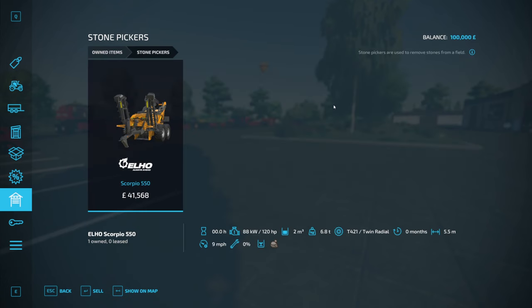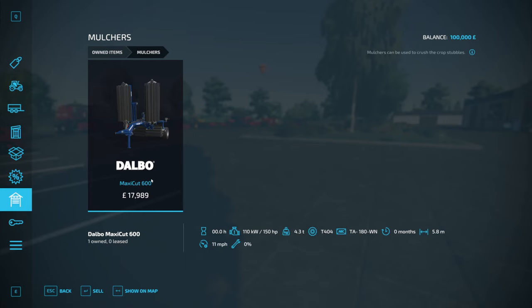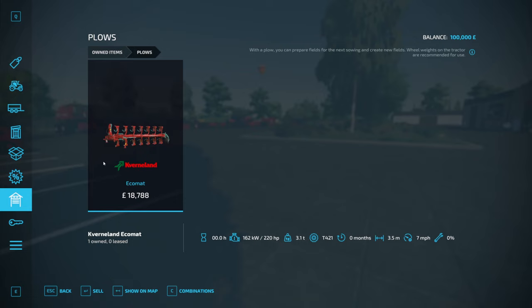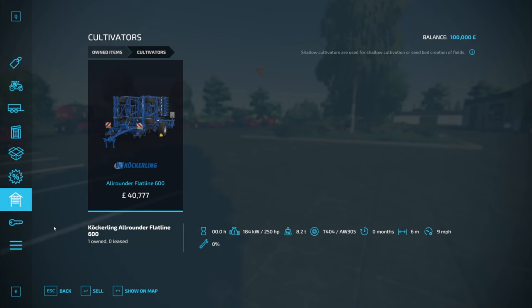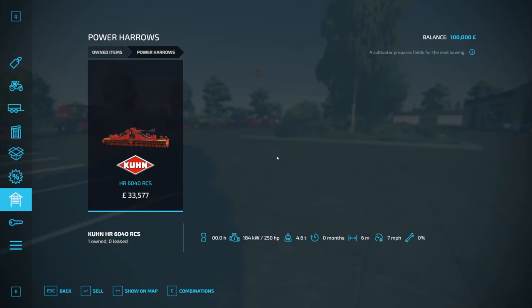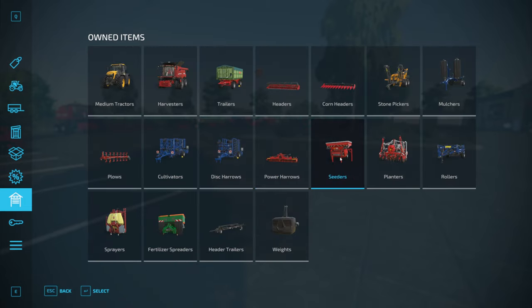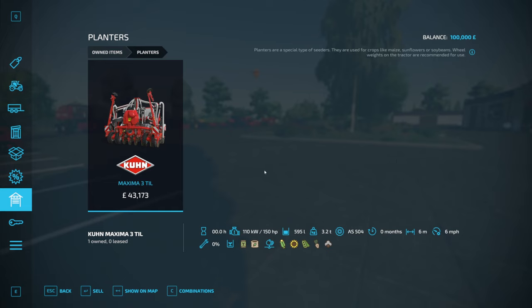You start with a stone picker — the large base game Scorpio 550. You have a Diablo Mulcher Maxi Cut 600. The plough of choice is the Cavernaland Ecomat at 3.5 meters. You have the Cockling All-Rounder Flatline 600 Cultivator — that's a shallow cultivator. You also have a disc harrow, the Cockling Rebell Classic 600T, another 6 meter one. And you have a power harrow, the HR 6040 RCS. Under seeders, we have the S-Pro 6000 RC and the TF-1512 Front Hopper as well for extra seed capacity. That's pretty decent.